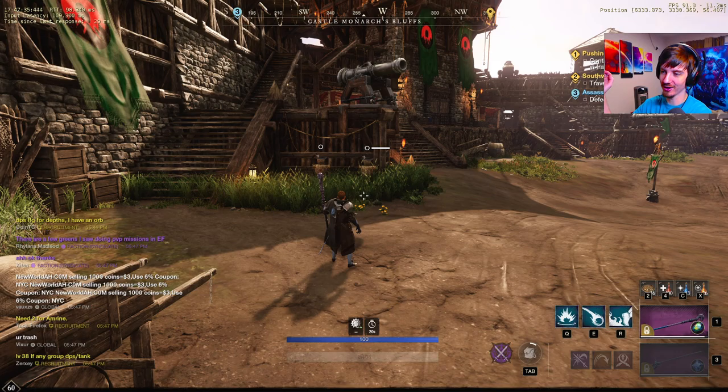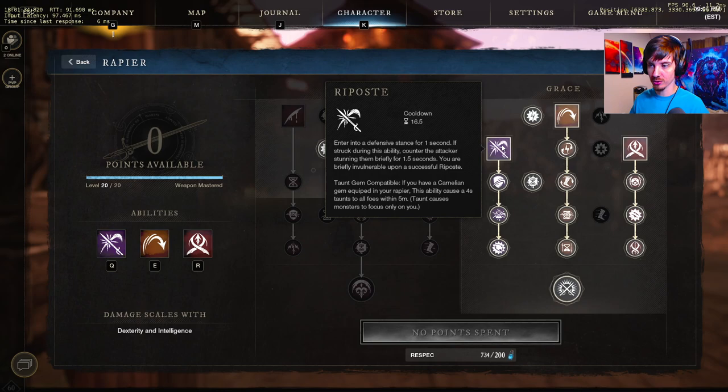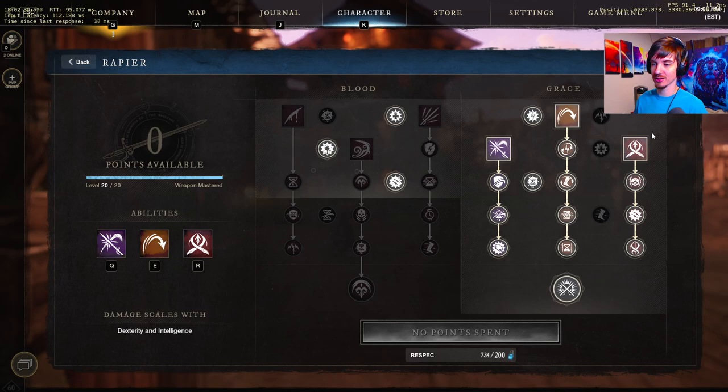Look at how much that crits for even without the 300 intelligence buff - it hits so hard as an opener anyway. Now looking at the rapier, we are fully decked out in the grace tree. Riposte is an amazing defensive cooldown for this glass cannon build - used at the right time it avoids situations that get you killed. If you get stuck in a gravity well or ice wall with riposte saved, you mitigate all that incoming damage. Even with three people on you in a gravity well, you throw riposte, they trigger the elbow swing, and you are briefly invulnerable to all damage and further CC.